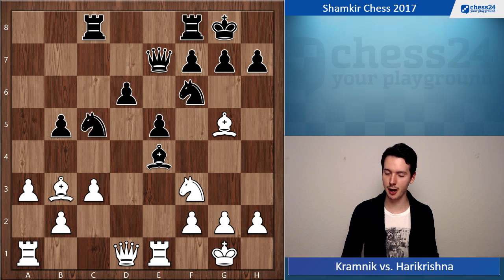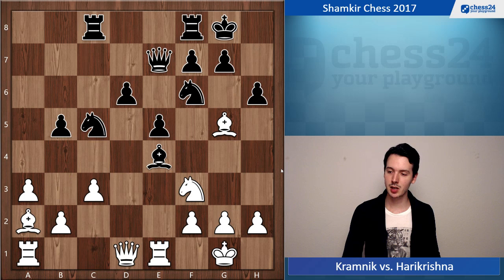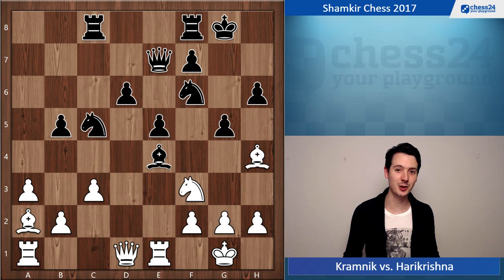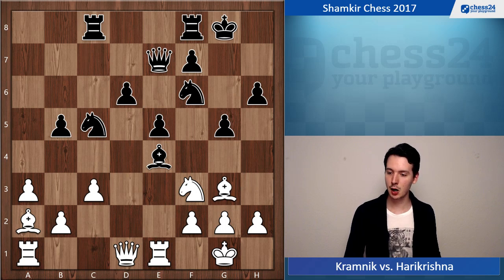Kramnik plays Bg5, developing his last minor piece. Now Nc5, once again having this positional threat of splitting the bishop pair. So Kramnik removes the bishop back to a2. Then h6 and now Bh4 — he could have taken on f6 but that was not his idea; he wanted to keep the bishop pair. Now Harikrishna plays aggressively and rightfully so — g5! The bishop is driven back further to g3, and then Bh7, another good move by black, preparing Nf to e4 and an onslaught with the black pawns on the kingside.